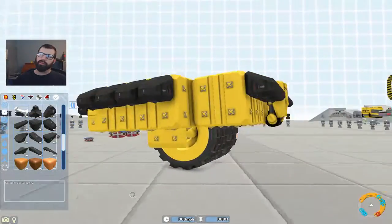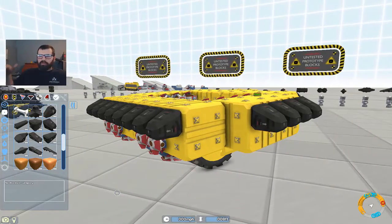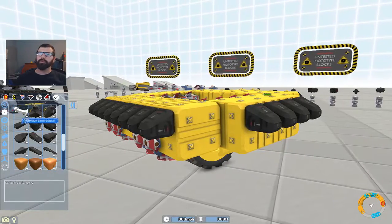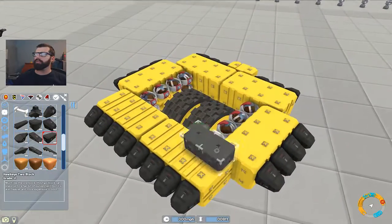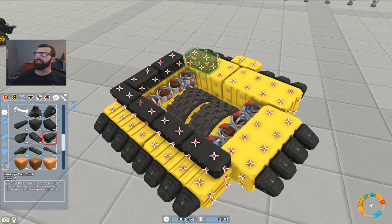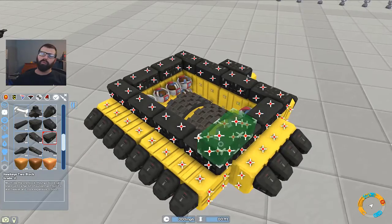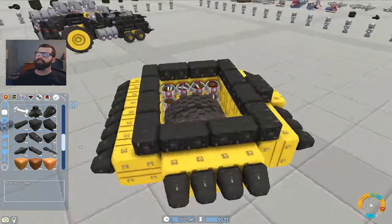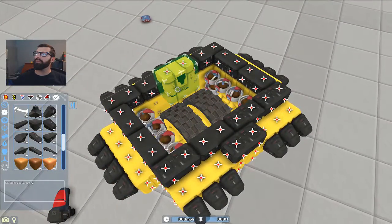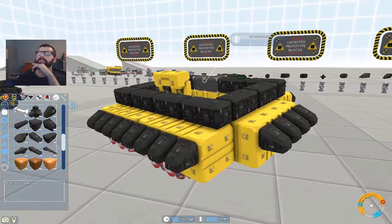I feel like we're gonna do a pyramid tank design with guns at certain tiers pointing out in every direction — that should work out pretty well. To work on our next tier we're gonna use these blocks right here. And actually we can put our thrusters and our cab kind of right in here like that — that balanced it out right there.